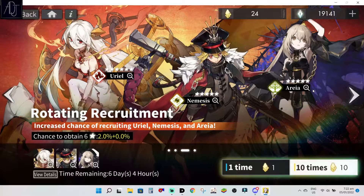What's going on guys, Future Boy Adyen back again for another Alchemist Stars video. Today I'll be talking about this new rotating recruitment banner which features Uriel, Nemesis, and Aria. This banner is a solid banner since all three featured units are really good.